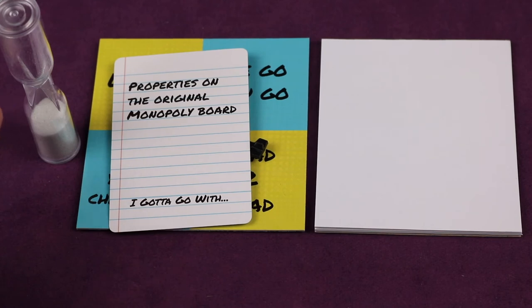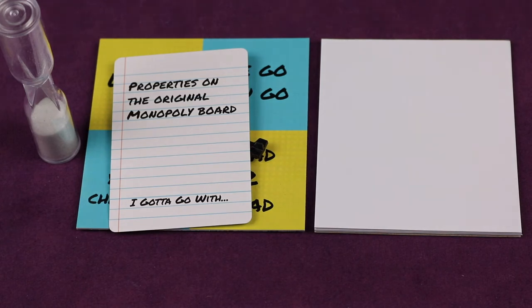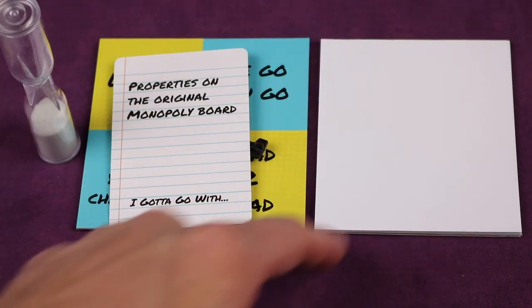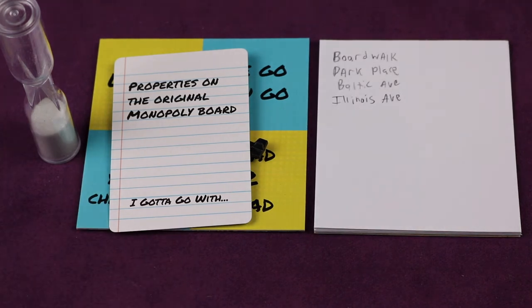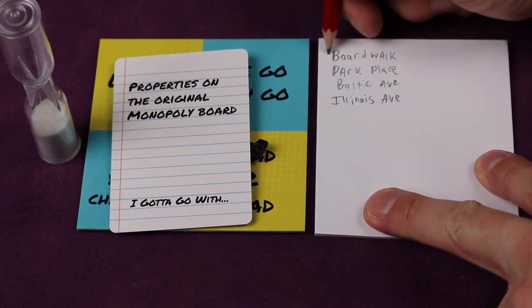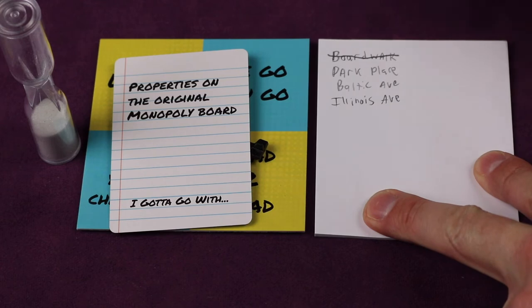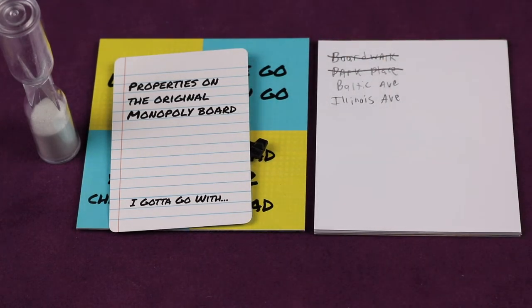Each team will have a scribe who writes down answers on their paper. All other players on the team whisper answers into the scribe's ear, and they continue writing as many answers as they can before time runs out. Once the timer's up, teams read through their answers and if any other team also has that answer, it gets crossed out and is not worth a point. For example, if this team says 'Boardwalk' but another team has it, all teams cross it out. 'Park Place' is popular so that gets crossed out too, but if no other team had 'Baltic Ave' and 'Illinois,' you'd get a point for each.